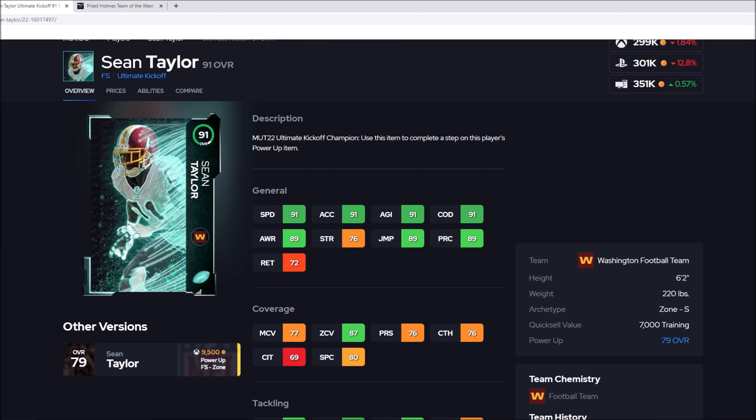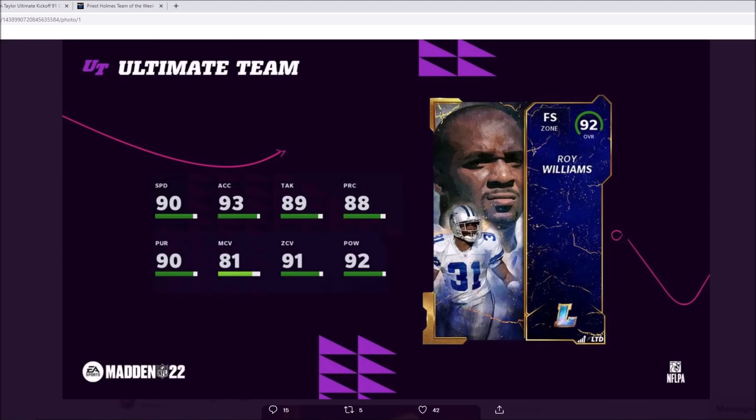Sean Taylor is 6'2", so he is two inches taller. Looking at man and zone: Roy Williams has 81 man and 91 zone, while Sean Taylor unpowered shows 77 man and 87 zone — so powered up that's 78 and 88. Roy Williams does beat him in zone, which is over 90. Zones over 90 don't really seem to play all that crazy in general, but someone like Ed Reed who has incredible zone does make a lot of plays. So Roy Williams, depending on the route, maybe would make a play where Sean Taylor wouldn't.